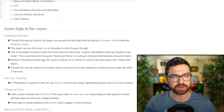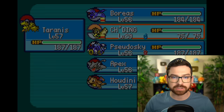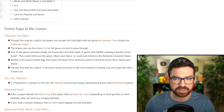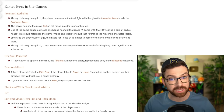The player can use the move Cut on tall grass in order to pass through. Is that an Easter egg, or is that just a feature that none of us knew about? Because I did it by accident one time as an adult and it freaked me out — you could mow an entire route. The game just never tells you that you can do that. In Hey You Pikachu, apparently if you say 'PlayStation' into the mic, Pikachu becomes angry, representing Sony's and Nintendo's rivalries. That's fantastic.